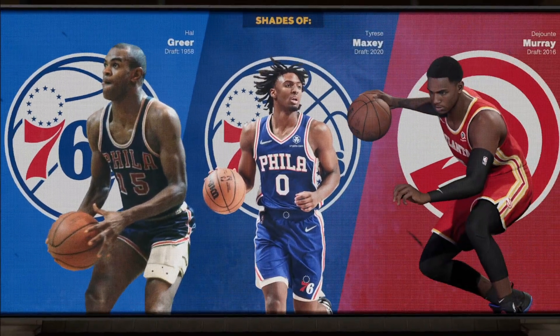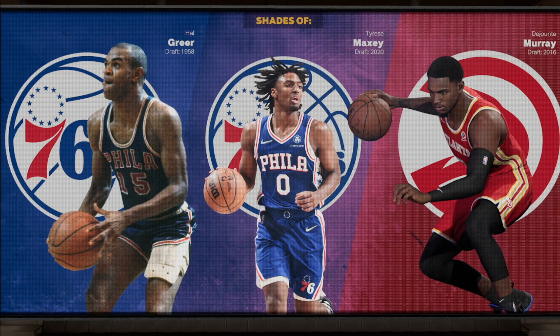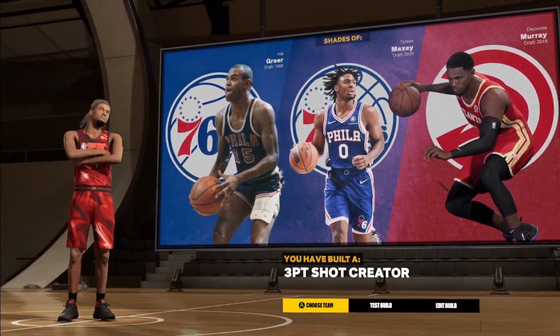The build comes out similar to shades of Paul George, Tyrese Maxey, and John Salley-Marion. The build archetype comes out as a three-point shot creator.